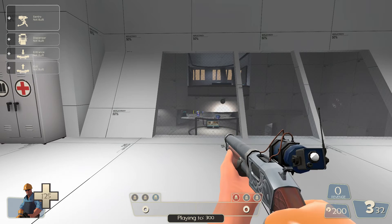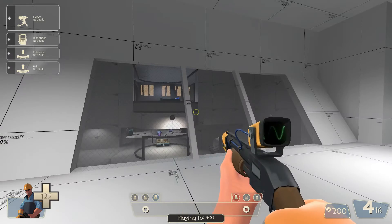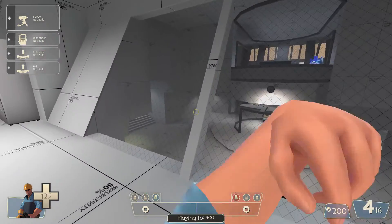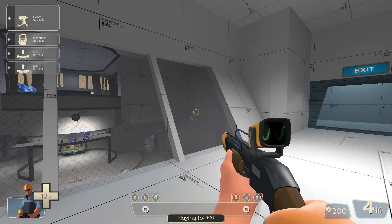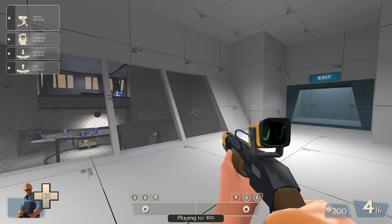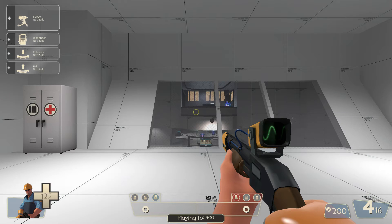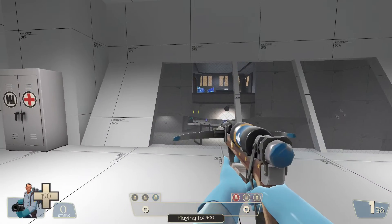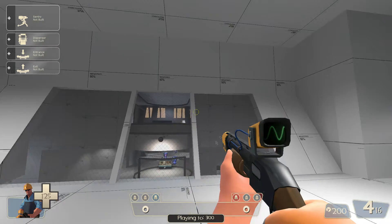But for the most part, using this script to instantly change your loadout is pretty good. Oh, it also helps when, let's say you're playing on payload or 5cp and your team captures a control point. Since this basically forces you to respawn instantly, it'll get you forwards instantly without having to change classes. You just have to press a button and it'll do it for you.